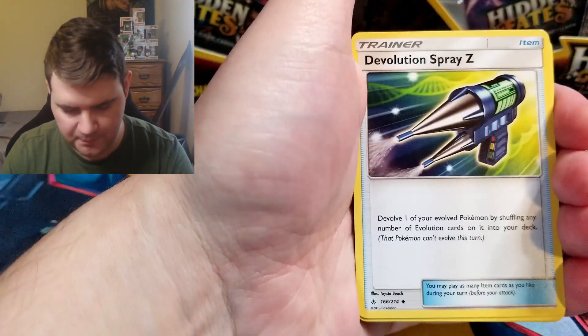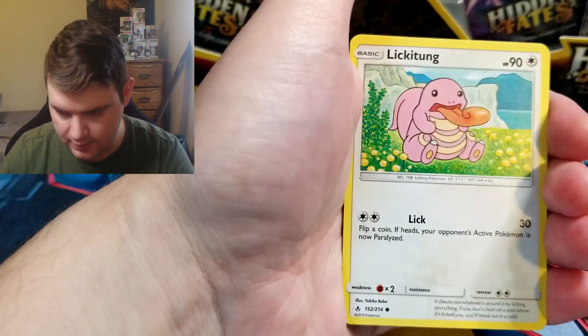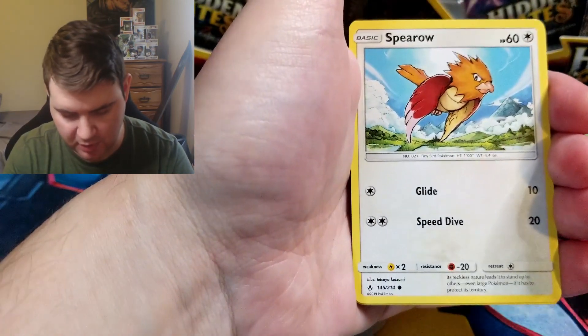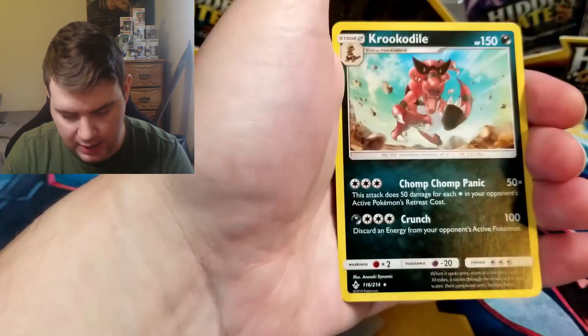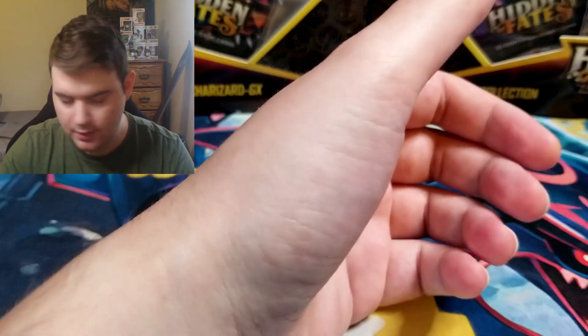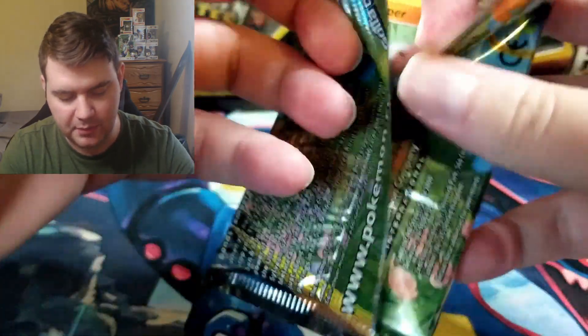Gaining Energy, Poliwhirl, De-Evolution Spray, Metapod, Spritzee, Lickitung, Venonat, Spiritomb, Giglipuff, Frogadier, and a Krookodile — non-holographic. Alright, I think we're due for something good. Hopefully.